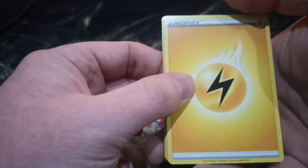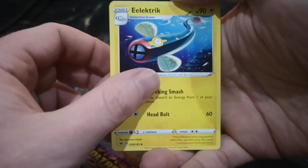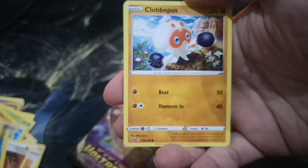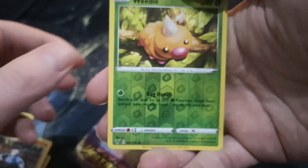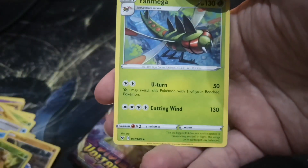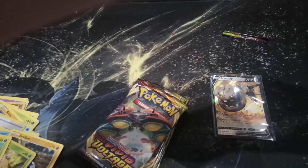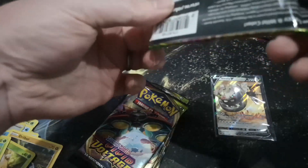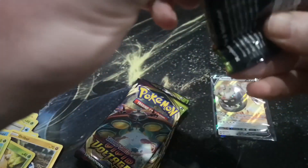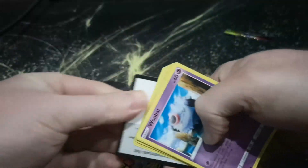That's the code card. Unfortunately in the Vivid Voltage packs, depending on the code card, they can actually tell you what you've hit. I didn't actually open this properly, so we don't want to show those off - I don't want to see them either. Code cards to the front, gets the energy - Fire, Water. Stunfisk, Zubat, Cramorant, Swoobat, Exeggcute, Wishiwashi, Slugma, Mudbray, Celebi Holo - that's a really nice card - and a Clefable Rare.